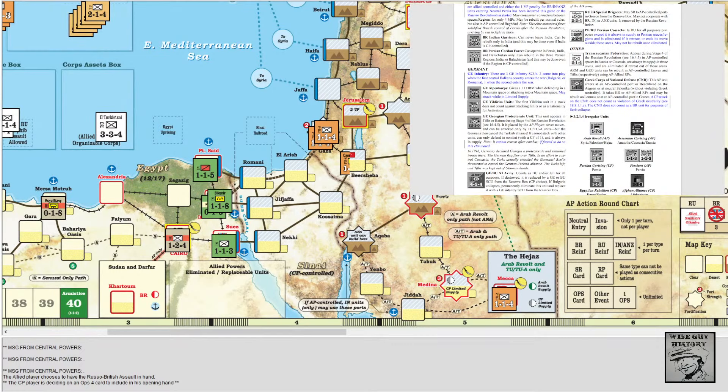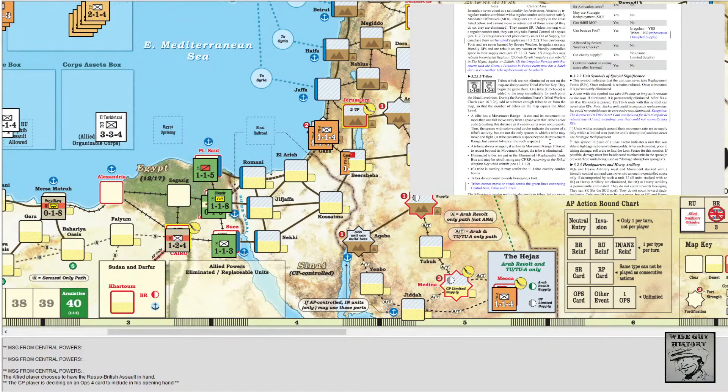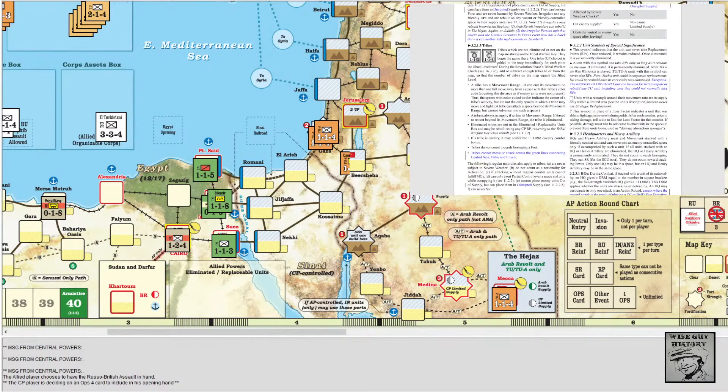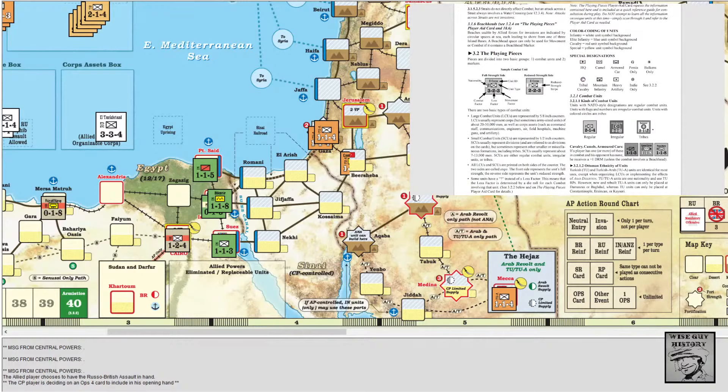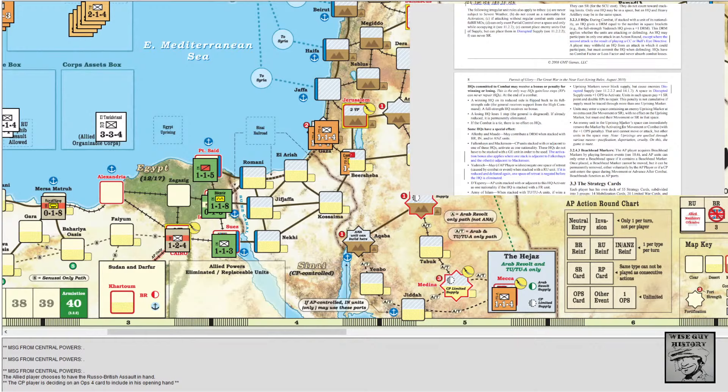There are many unique types of units with very specific rules — for example, the British Indian Garrison which can't leave India, or the German Alpenkorps which provides a plus-one die roll modifier. There are various regional effects, tribes placed throughout the map which are different to your regular combat units. There are large and small combat units, similar to armies and corps in Paths of Glory. There are trenches, like in Paths of Glory, but their rules are slightly different, with different locations where you can and can't build them.